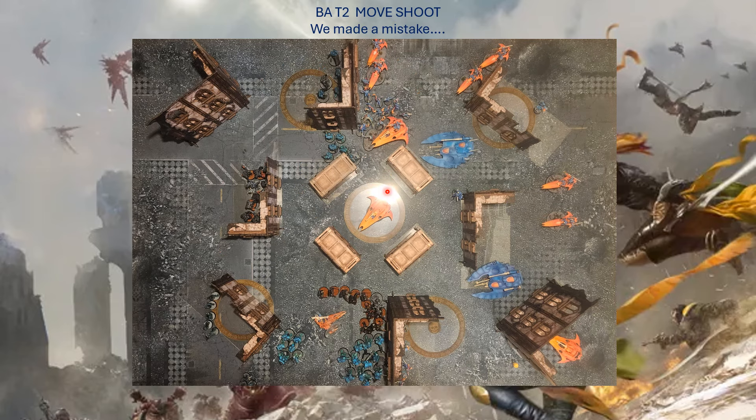In our opponent's turn 2, he draws Defend Stronghold and Area Denial — the Blade Guard Vets just hold the wall with Fights First. The Assault Intercessors move out to attempt charging the Starweaver. Death Company advances toward a ruin. Vanguard Veterans also move up. The troops and Captain from the prior Impulsor move out and destroy the Viper with plasma pistols. The Viper did put seven wounds on one Impulsor and five on another before going down — he got his points worth, screened our opponent, and slowed movement. We thought our opponent would have to charge it, but he just shot it down instead.